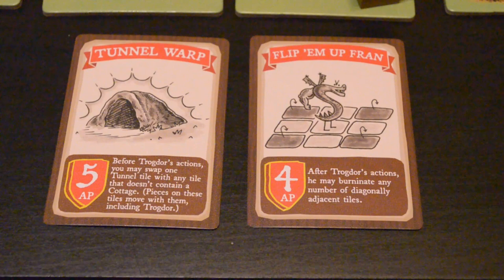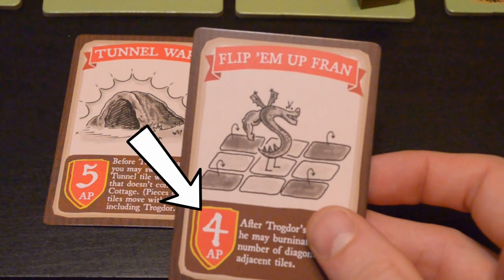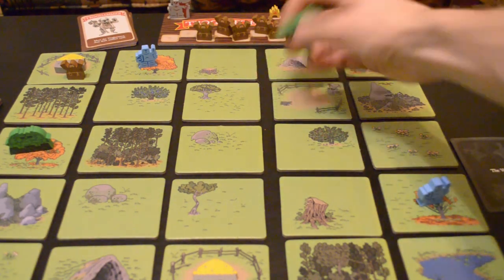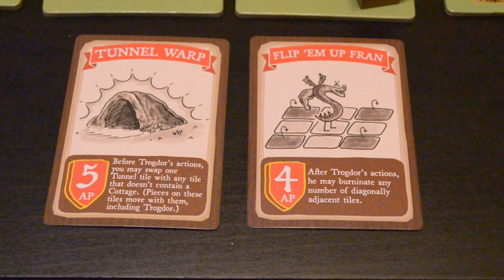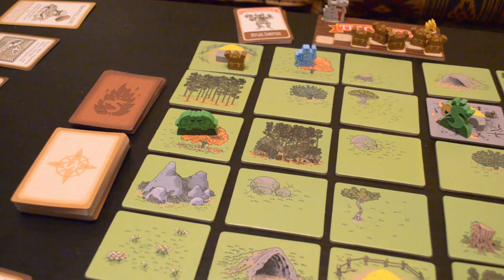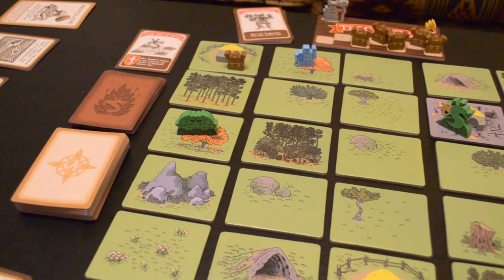So now, quickly, I'm just going to run through an example of a turn. We're going to choose this card — it gives us four action points. We'll use two action points to move Trogdor twice, then we'll use one to chomp a peasant, and then we'll use the fourth one to burninate the tile. This card also gives us a special ability — it says that after Trogdor's actions, he can burninate any number of diagonally adjacent tiles, so we'll do all four. Once you're done using all your action points, discard the action card you used. Now it's time to move to the baddies.